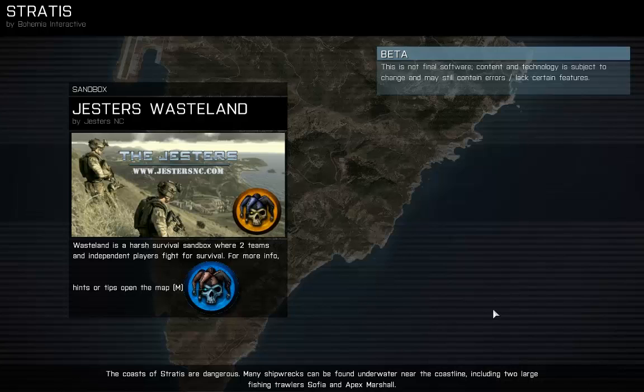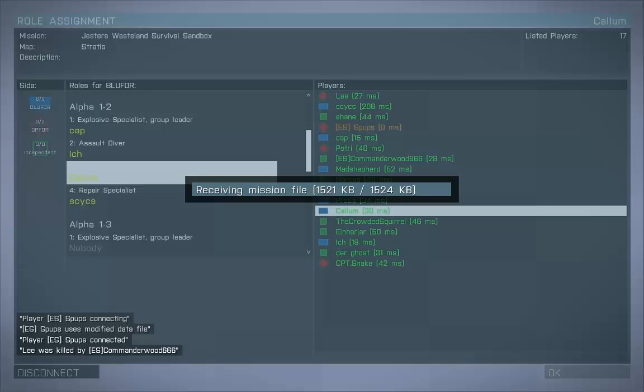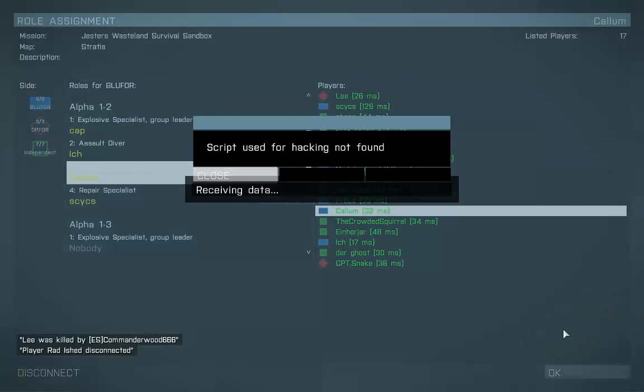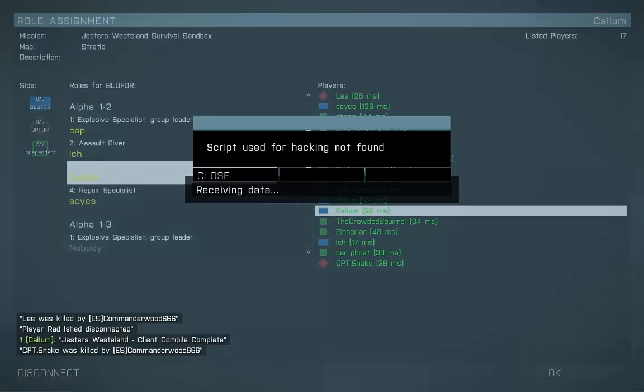We're just joining a sandbox on Jester's Wasteland — two teams of independent players fight for survival. So it's just like DayZ without the zombies I guess, probably without loot, or any sort of good loot anyway. It's just going to be like a big PvP. There's that script used for hacking.